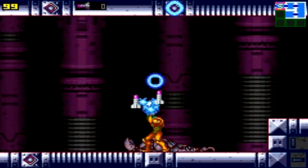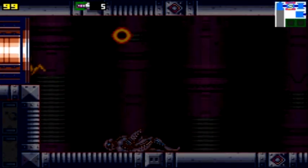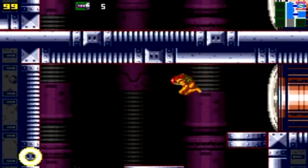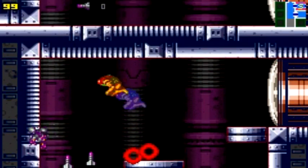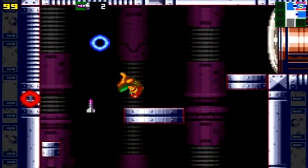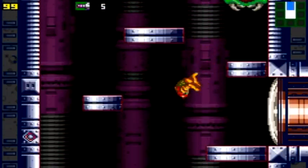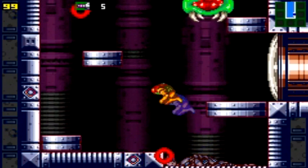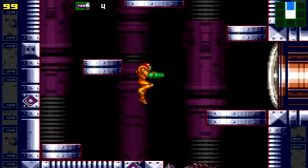As many of you that have played this game before already know, Tourian is infested with Metroids. Metroids take 5 missiles to defeat — that is your maximum supply. So after every single Metroid kill, you have to resupply missiles. Luckily, most of the time, Metroids will drop missiles for you, assuming you are at full health.